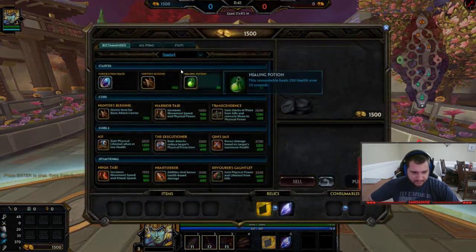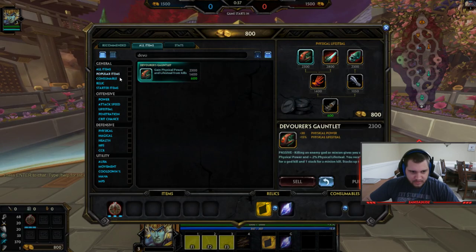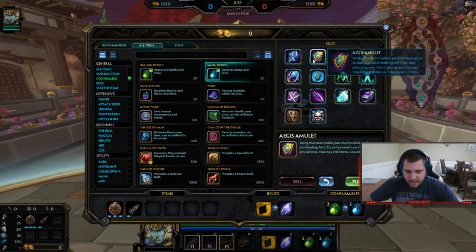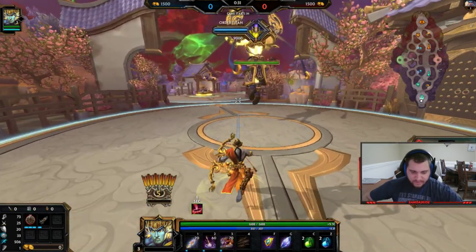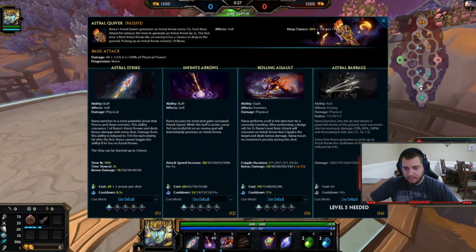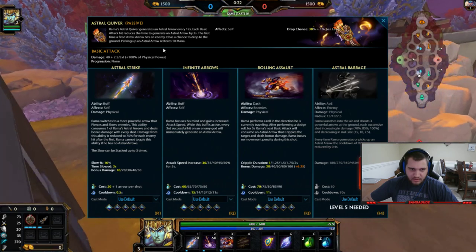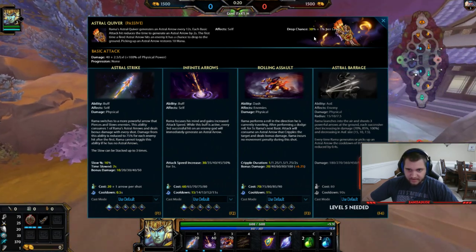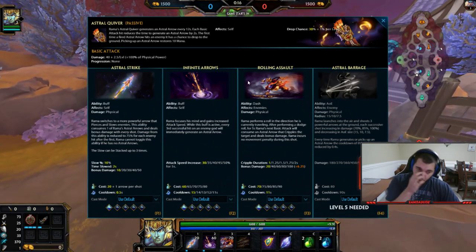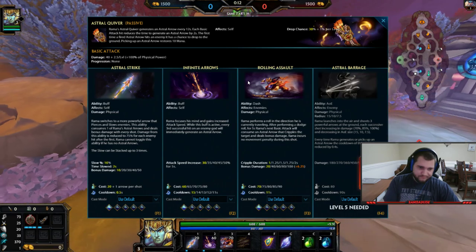Let me just build an item real quick. I plan on going Devos this game and it's a Poseidon so I get Aegis. Put one point in everything. Basically his passive is you have a 30% chance, plus one percent per level, to drop an arrow when you use your one.